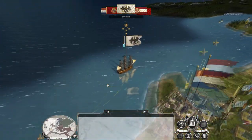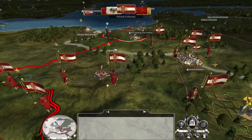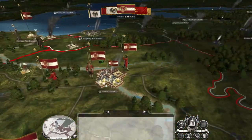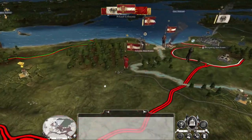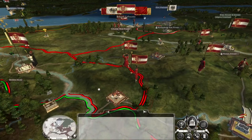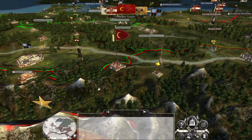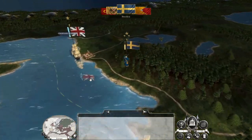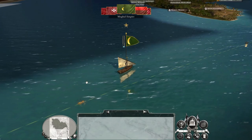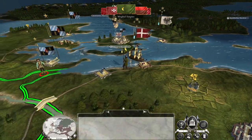We want to worry them, not make them rout - if we can make them rout without destroying this artillery battery that would be perfect, because that weakened artillery unit now still exists on the campaign map. Poland is amassing for another attack. Come on Prussia, do something - draw some of the heat off of us, because we've also got the Ottomans to the south.